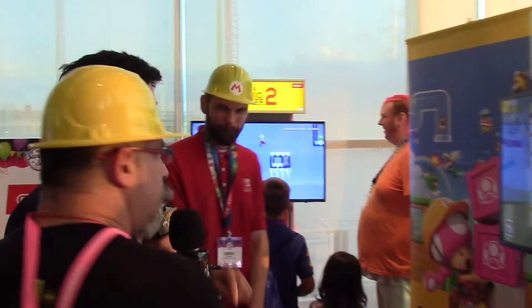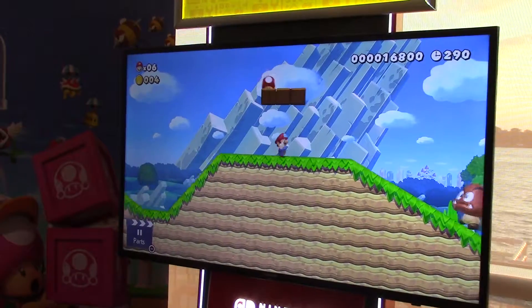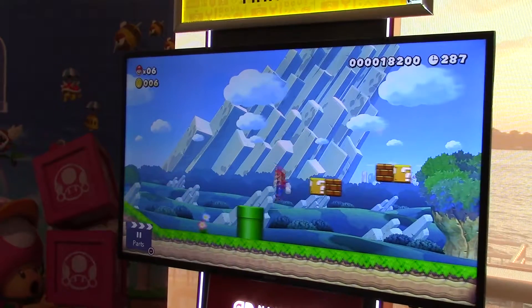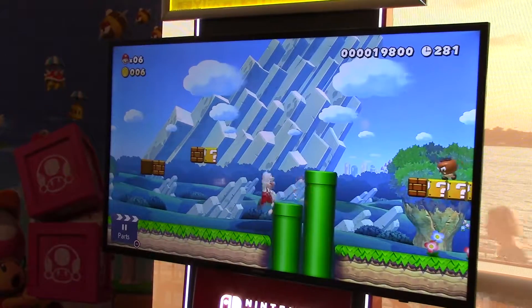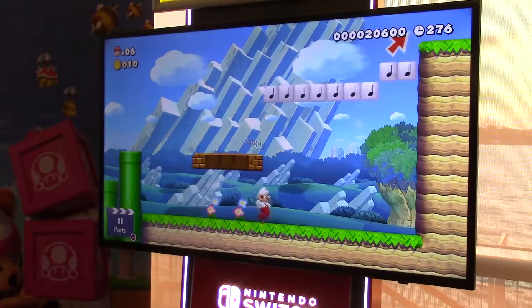First up here, we've got Super Mario Maker 2 — the second in the series. In this game, you create your Mario levels of your dreams. You can skin anything from classic Mario to making it look like 3D Mario. You can start from scratch, create anything you want — just let your creativity run wild.